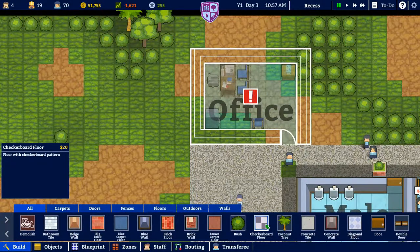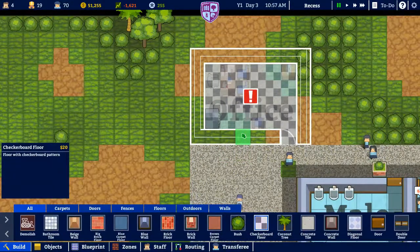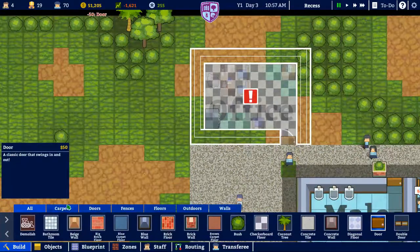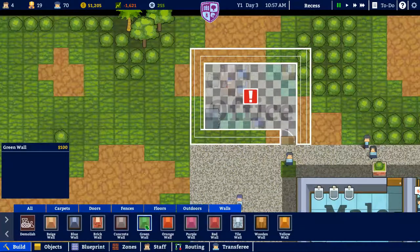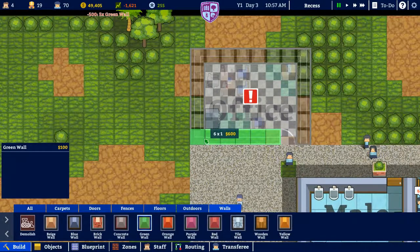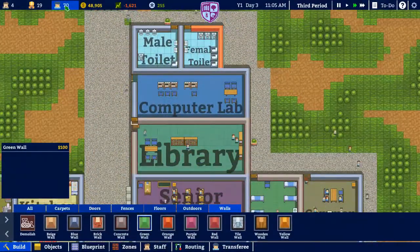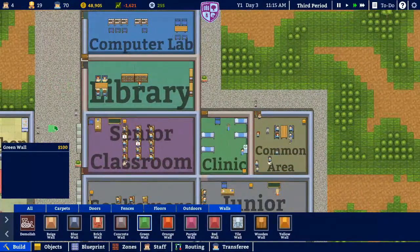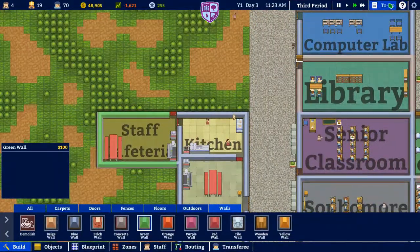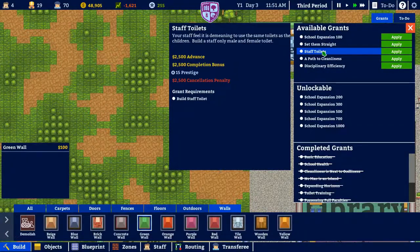We'll give the counselor an extra chair and that should be good. Now we'll go into build mode — since we've got some money, let's give the principal's office this crazy checkered floor. I saw it in the last video and I was like, yeah, I'm going to use that. We'll put a door here, and for the walls we're going to go with green. We're just going to splurge some money since we've got these grants popping up. We have a goal to get 100, then 200, 300, 500, and a thousand students.